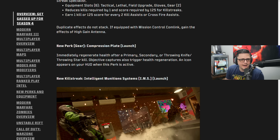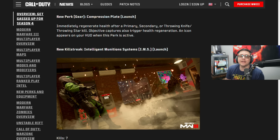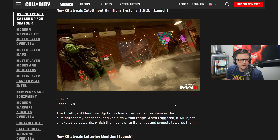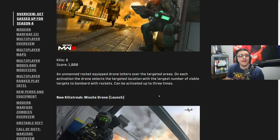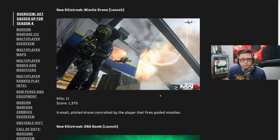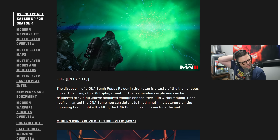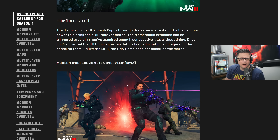New killstreak: the Intelligent Munition System at seven kills — loaded with smart explosives that eliminate enemy personnel and vehicles within range. When triggered it ejects an explosive upward that locks onto a target and propels toward them. The Loitering Munition is an unmanned rocket-equipped drone that loiters over the target area and selects the location with the largest number of viable targets to bombard. There's also a small pilot drone controlled by the player that fires guided missiles. And a DNA Bomb at launch — unlike the MGB, the DNA Bomb does not conclude the match, so you can get it and just keep going. Probably 35 kills or whatever.